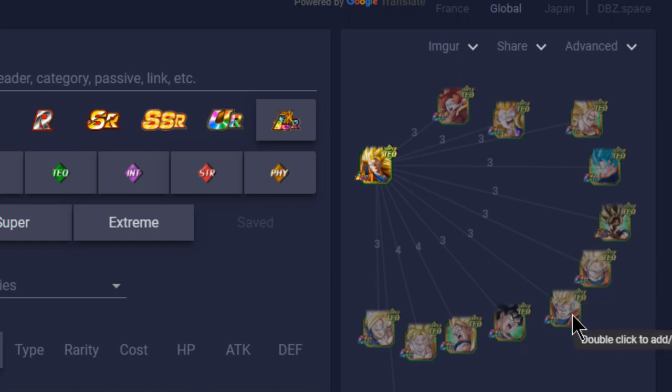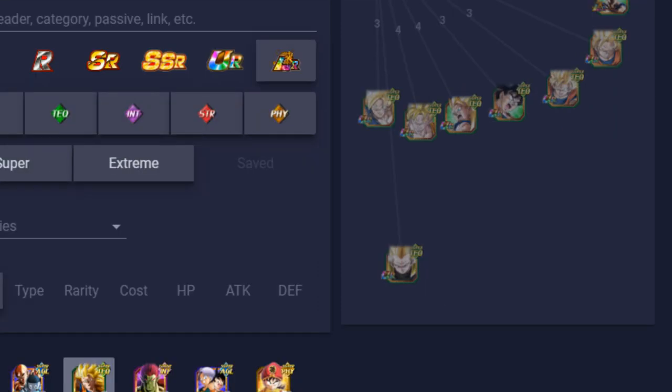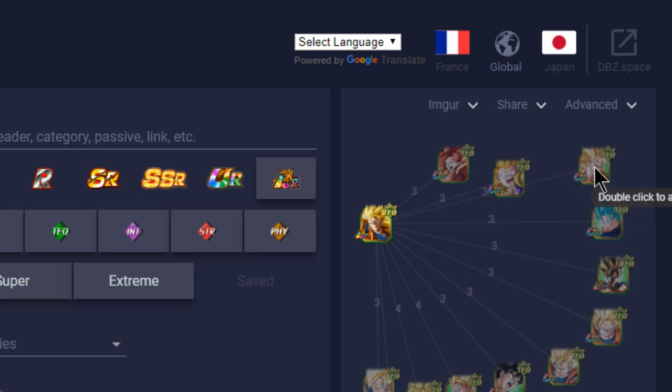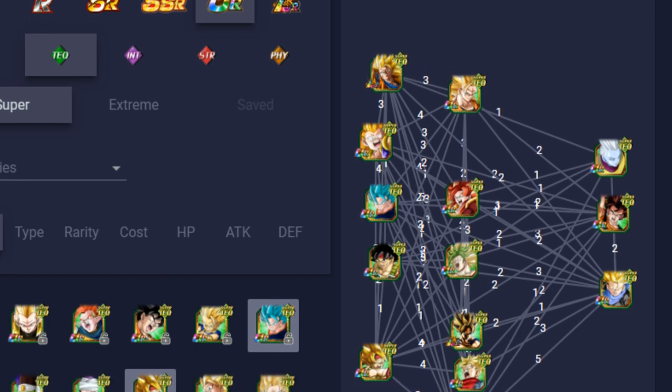Other notable support units: SS2 Goku (tech and strength type Ki +3) is a good support for the LR Goku, and another SS2 Goku gives Ki +2 and attack +20% for all allies when HP is 50% or above — great support units providing Ki, which is essential especially on a double SS3 Angel Goku lead so everyone can reach 18+ Ki. You also have the OG Prime Battle LR Goku — outdated but gives attack +10,000 and defense +3,000 when facing one enemy. Vegito Blue does big damage once his full passive kicks in. SS3 regular Goku, SS3 Gotenks, and SS4 Gogeta are all solid technique linking buddies.